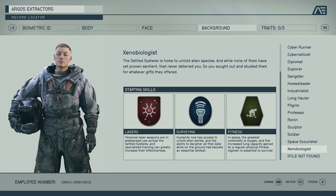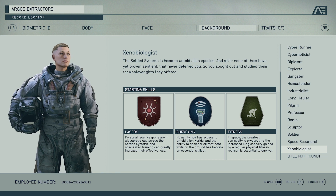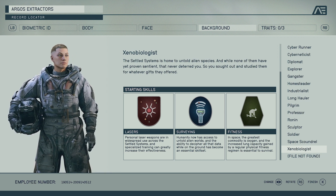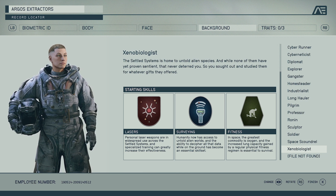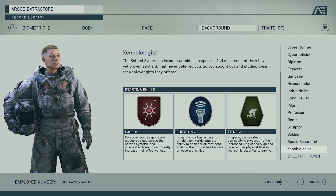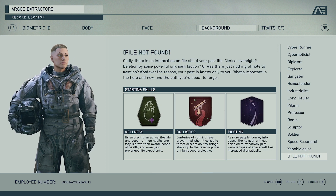Xeno Biologist — I believe you can control monsters with this class. You start off with Lasers, Surveying, and Fitness. So if you want to go in and take control of some monsters, this is the one for you. I feel like a lot of the other backgrounds will have interesting things like that which aren't mentioned here — you find out as you go through the game. This was obviously shown in the Starfield Direct too.